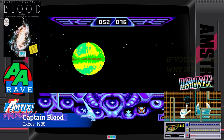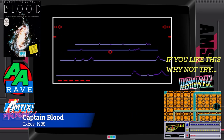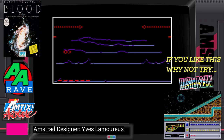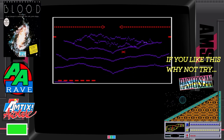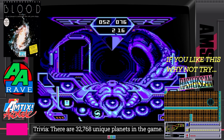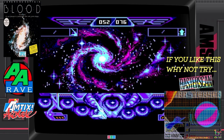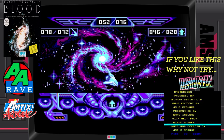Captain Blood has an eerie, mysterious, dark feel about it. Originally put together for the Atari ST, the Amstrad CPC port, when you consider the hardware limitations, is an absolute triumph. Captain Blood is massive — there's over 32,000 planets spread throughout the Hydra universe. You are essentially a space traveller. This is probably the weirdest game ever to grace the CPC, and also one of the most beautiful. All that's left to say is thank you, Philippe Ulrich.